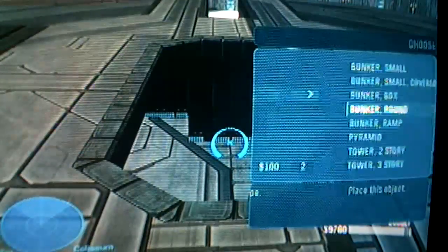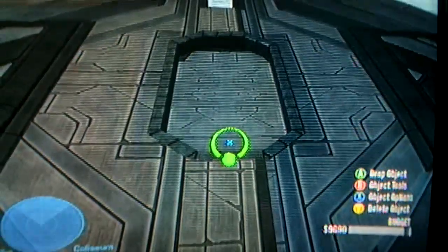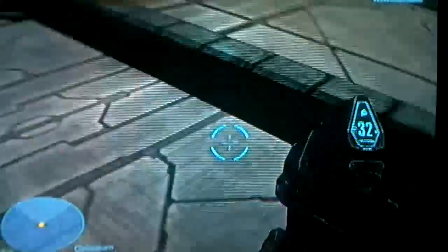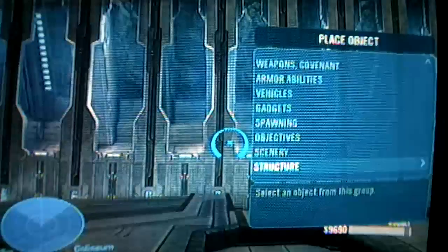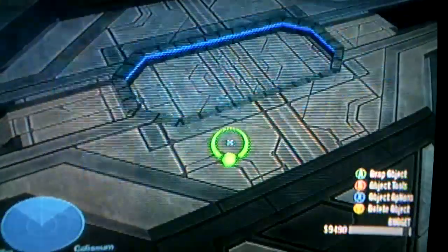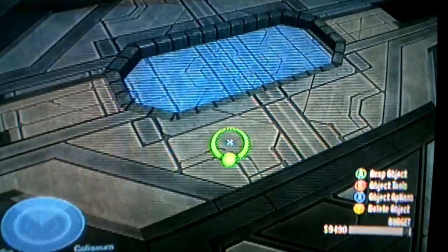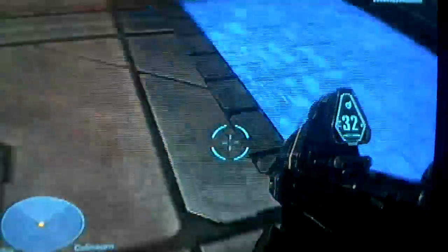Next, go to Walls, Wall Double, and place it where it just meets to create kind of a little pit. See how there's that depth right here? Make sure you have that. Then go under Gadgets, One Way Shield Three, and line it up so the red is facing the floor. You can either have it where it's a very deep, noticeable blue, or lower it just a little bit more to where it's subtle. If you walk in it you can't jump, and since you can't jump you can't get out of this little spot.